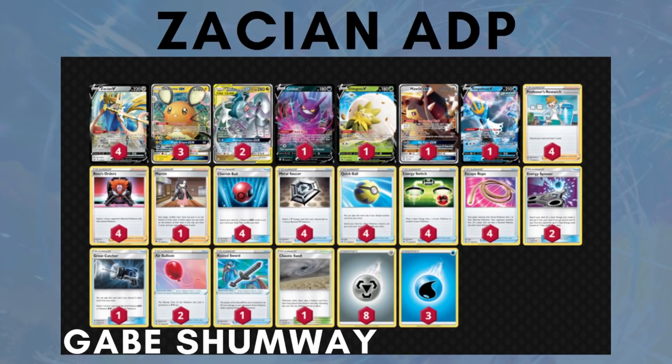This is what a list for Zasian ADP is looking like these days — this list is from Gabe Shumway. A new addition from Battle Styles is Empoleon V, because after Altered Creation for 160 damage you are one-shotting Victini VMax and Centiskorch VMax thanks to Water Weakness. This also includes Escape Rope, a new reprint now legal for standard format thanks to Battle Styles.